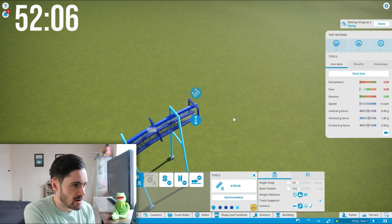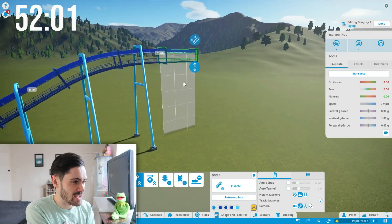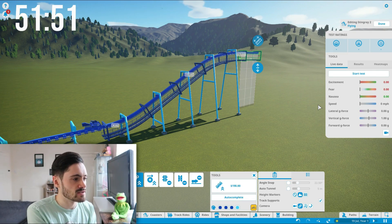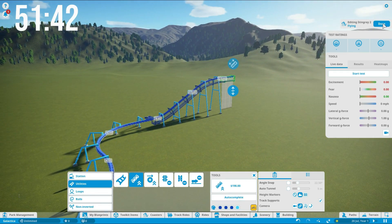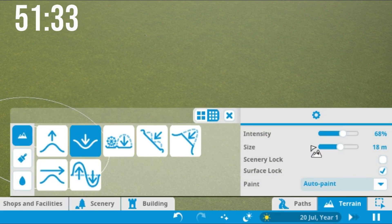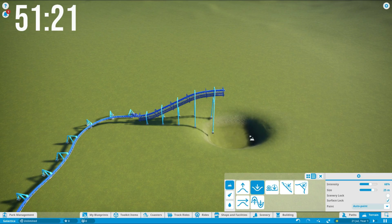It doesn't look very tall at all. I'm going to build down a bit, because it probably won't reach enough speed to make it around some of those inversions. So I'll go to terrain, increase the brush size, and dig down. This is just so I can get a bit more speed on there, so the coaster can make it around the whole track — because a complete fail is when it doesn't make it round.